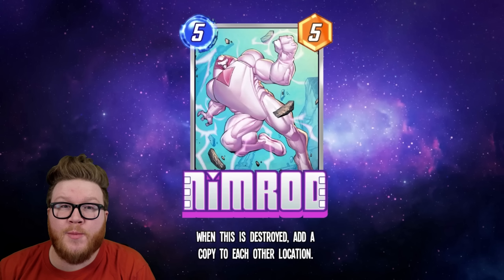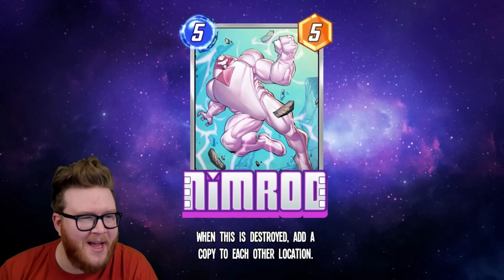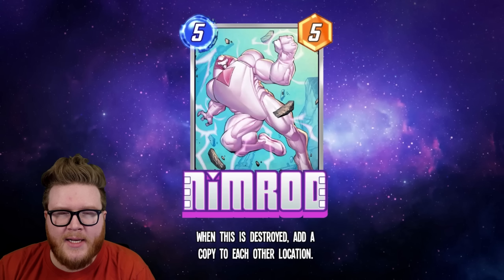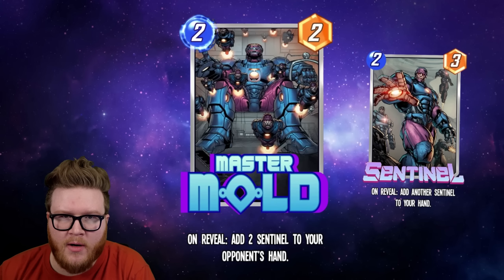Now it's time for some quick reviews where I rate these cards from one to four stars. Nimrod is a three-star card. Kitty Pride is a two-star card. Master Mold is a two-star card. Negasonic Teenage Warhead is a four-star card.